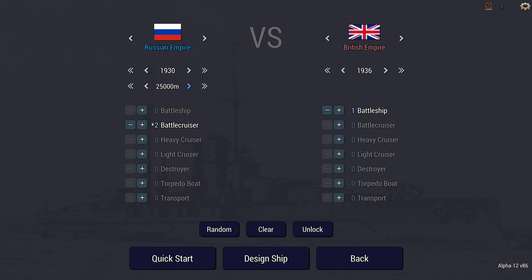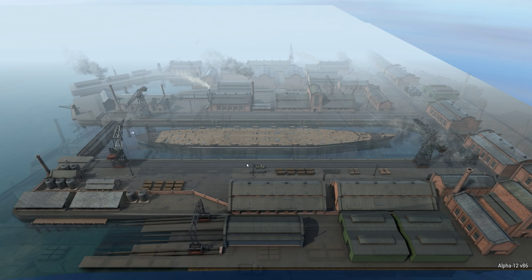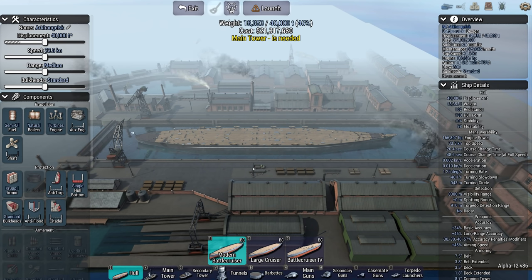We're going to take two Russian 1930-era battle cruisers up against a British battleship. This is a slightly adapted scenario from Desert Rats, after the British action against Russia. There's a lot of submarine warfare going on, but the Russians have been trying to hunt down a lone battleship. Taking on a battleship with battle cruisers is always an interesting thing to try.